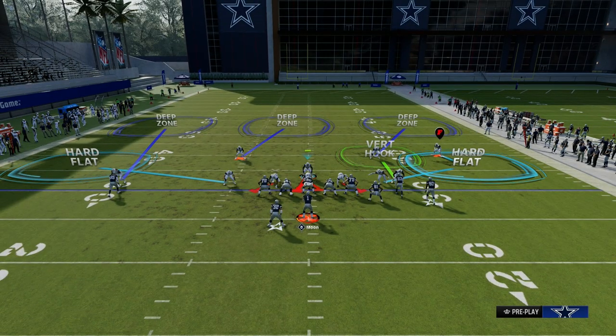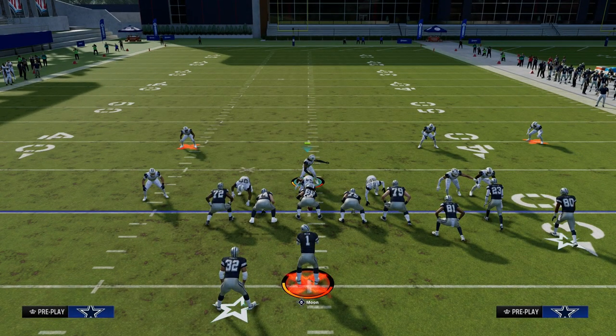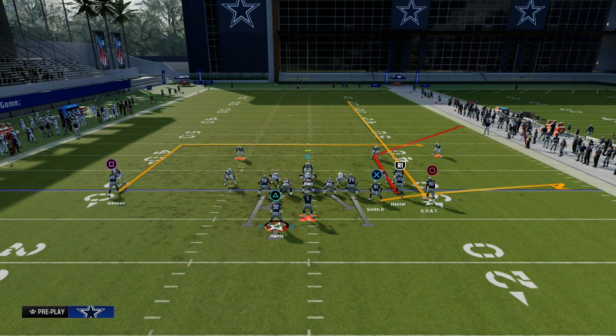The vertical hook is really the key defender on this play and someone you can adapt however you want. If you want to man the vertical hook up on anybody, you're free to do that. But by putting your zone coverage on match, the vertical hook will actually match some of the problem routes you might come up against. Let me show you this basic streak-corner-flat with the backside check down.